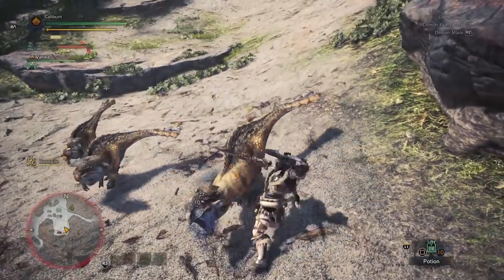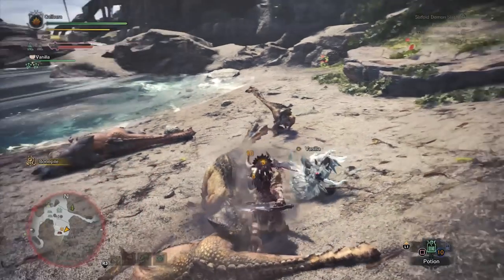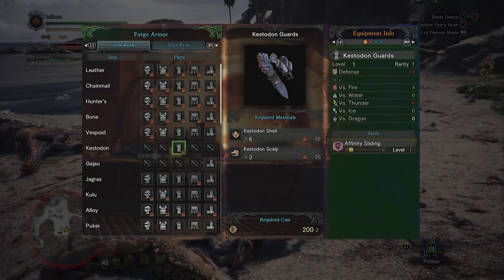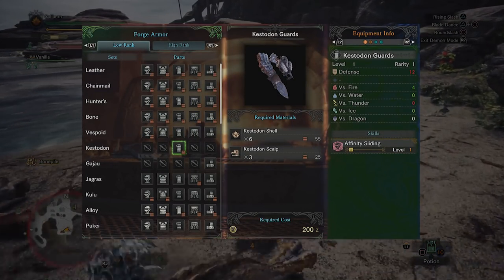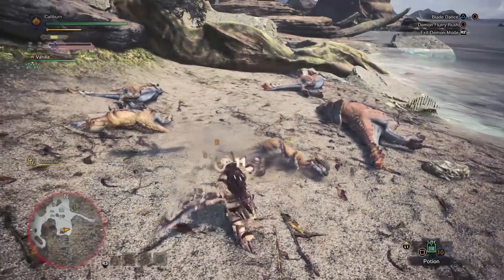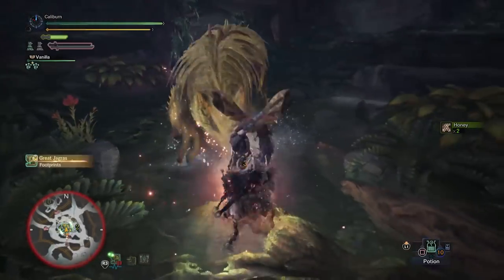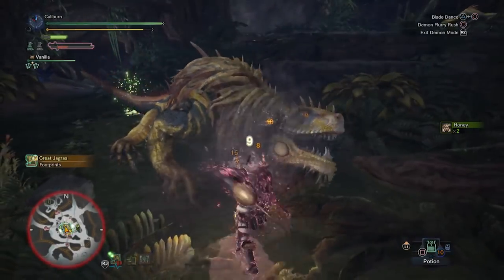Early on you'll be given an assignment to hunt Kestadons. After carving some, you'll unlock the ability to build Kestadon gloves. Build these for Affinity Sliding, which gives you a temporary boost to your critical hit rate after sliding for a short period of time. They also have a strong defense boost over bone gauntlets and should be picked up for most weapon types. This set will be enough to tide you over until you hunt Great Jagras.